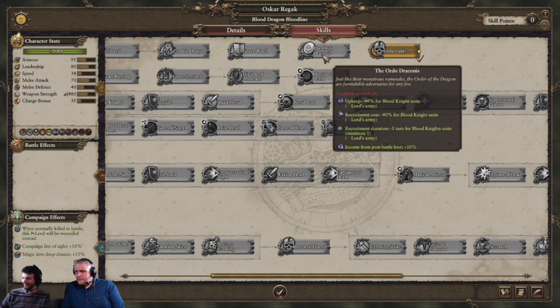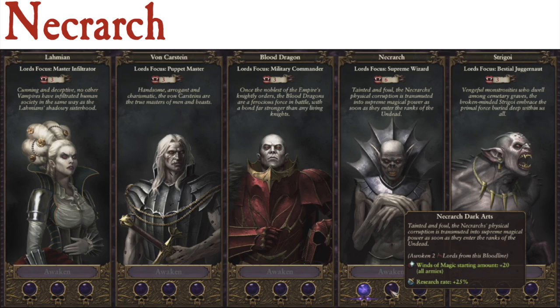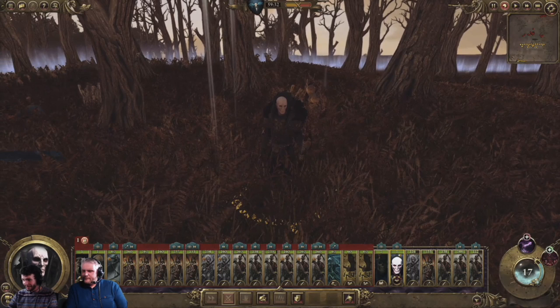Moving on to the Necrarchs: the first awakening bonus is plus 25% research rate — a great early bonus that may be people's first choice, not because the lord is exceptional but because of its long-term value. These guys focus on sorcery, so that's where their skills are based. The second bonus is plus 20 winds of magic for all armies, and the third adds minus 10% upkeep for all units in all armies. It's a pretty great line of upgrades — very useful all around.